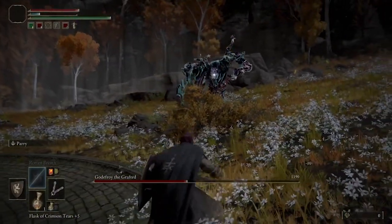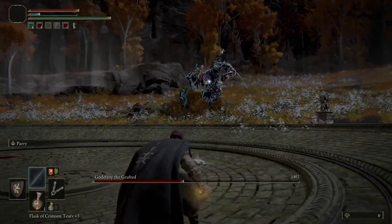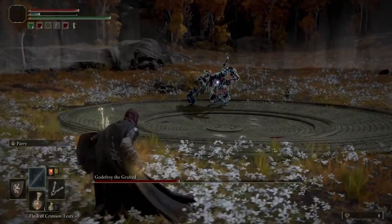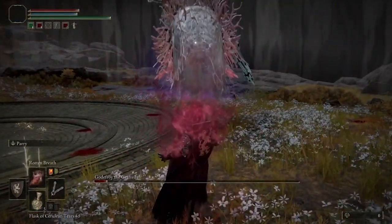You might be able to get him down depending on your levels, and finish him off, but you're probably going to need to do at least one more dose of Rotten Breath after it finishes taking away his damage. Do one more dose, and at that point he will, of course, fade away and his health will be gone.